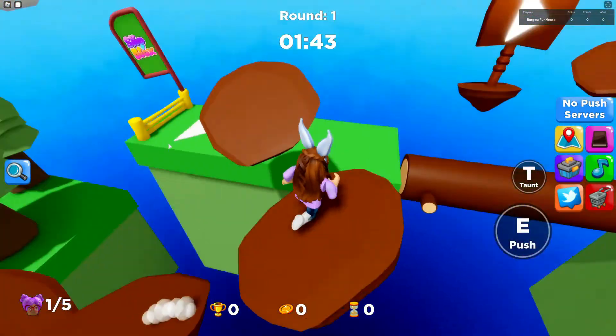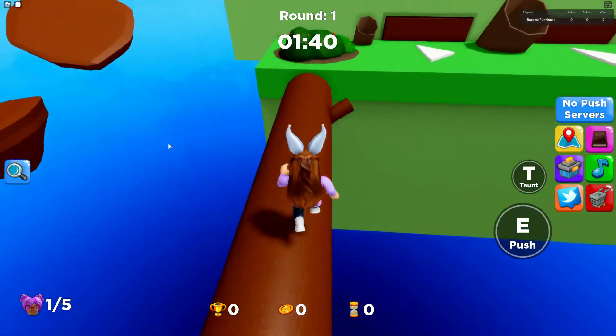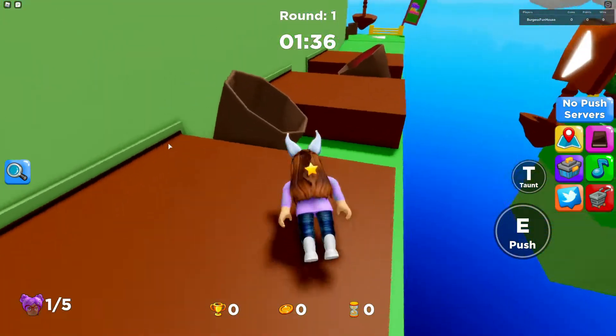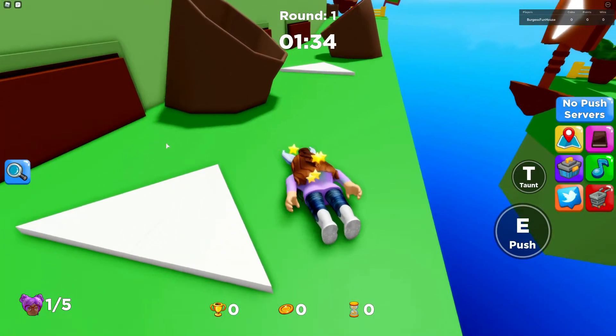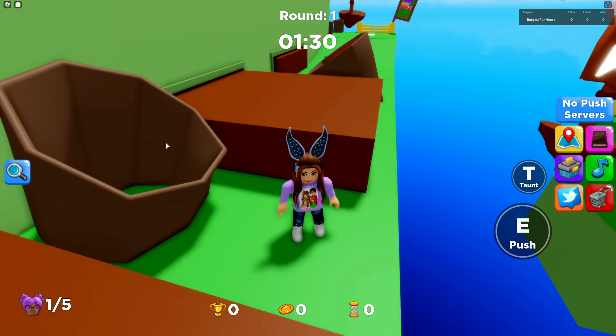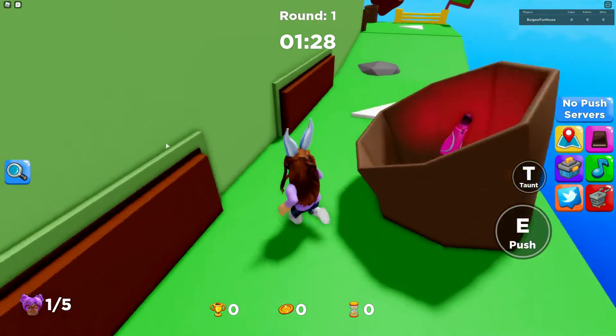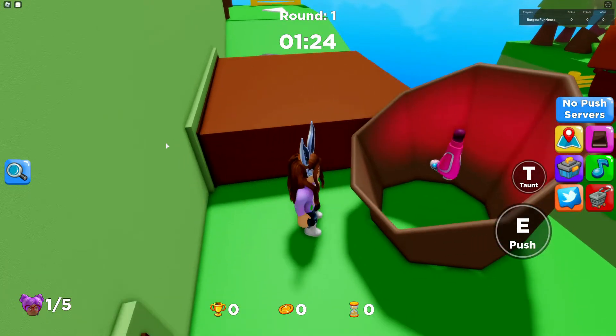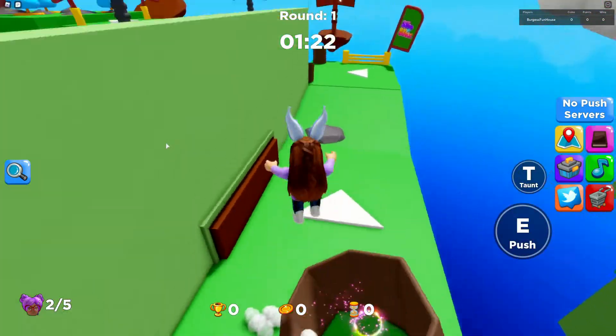We need to continue on across the spinning log here. Watch out for the squirrels in the bushes and watch out for these pieces — if they knock you off, it does make you start even further back, so try not to get hit by those. And right here inside this tree is her third piece.